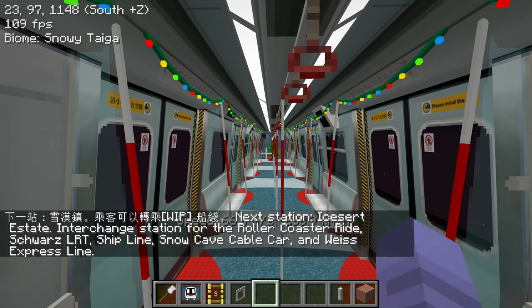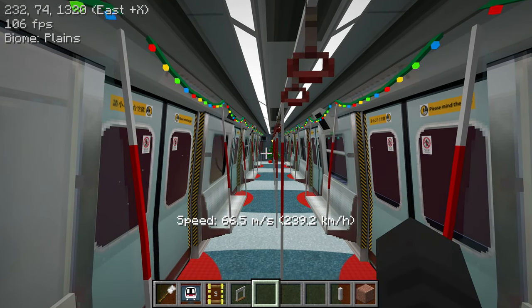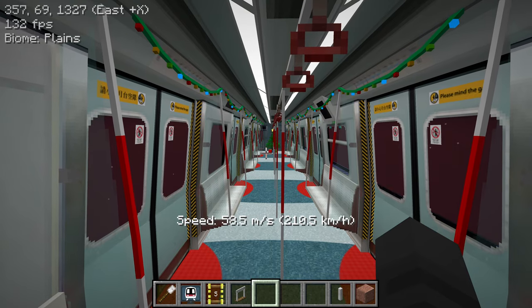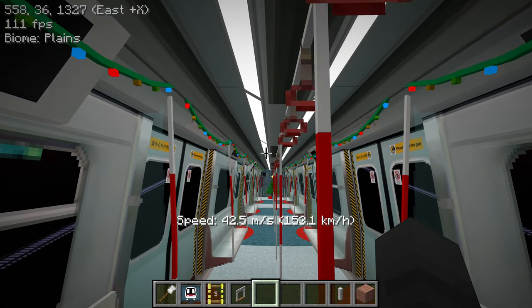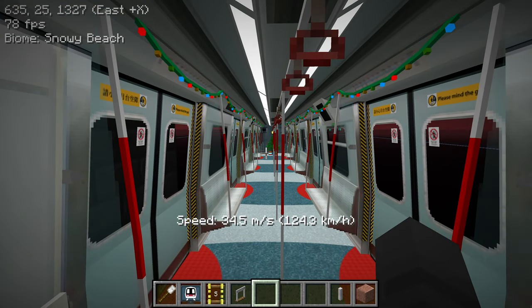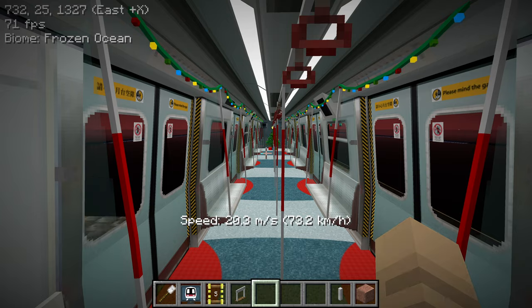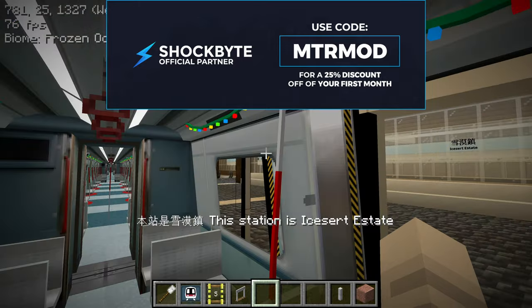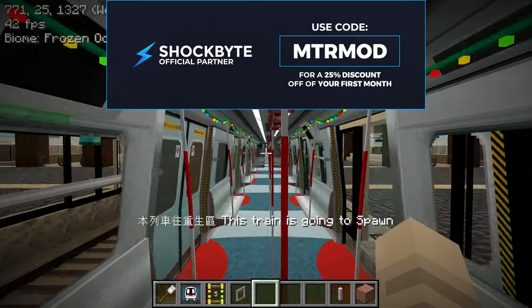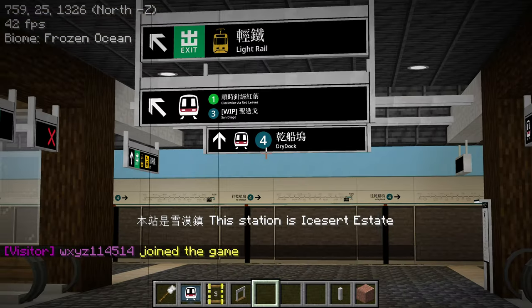This is probably over a year ago, not in 2023, but it's still fun to go back and see how each station has grown. For example, Redleaf when it was first built wasn't an interchange station, and then we started to have the Weiss LRT and then the South Continental line as well. ICERT Estate used to not have an interchange, but now we have the ship line over here.